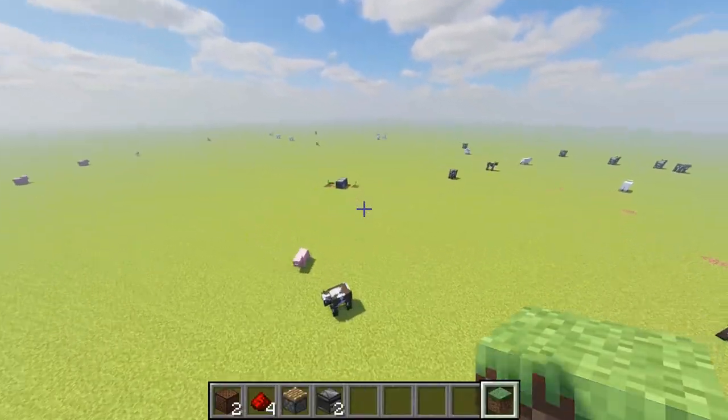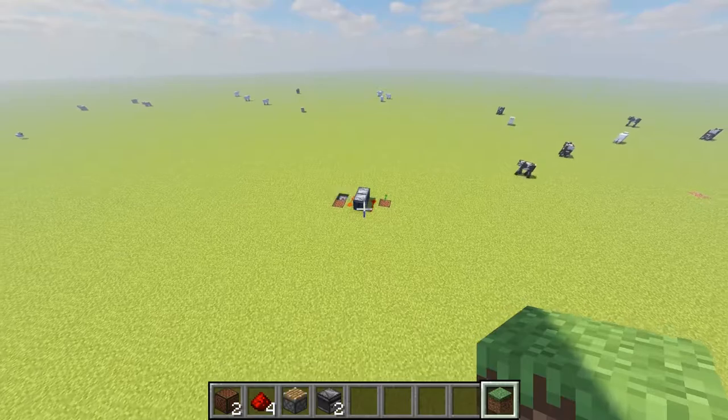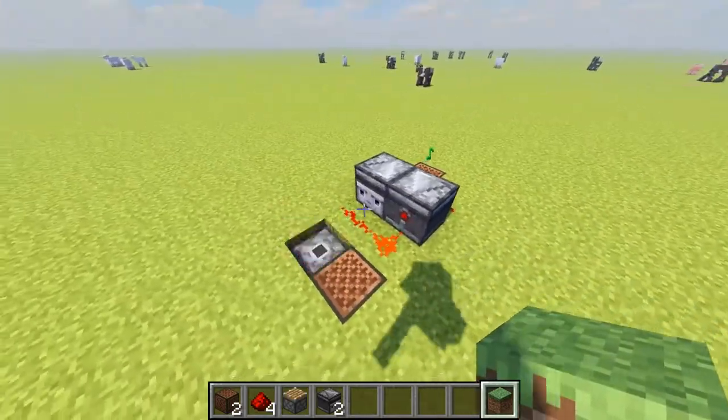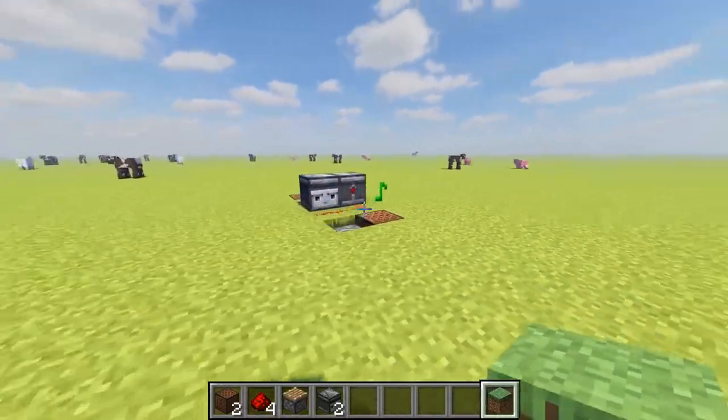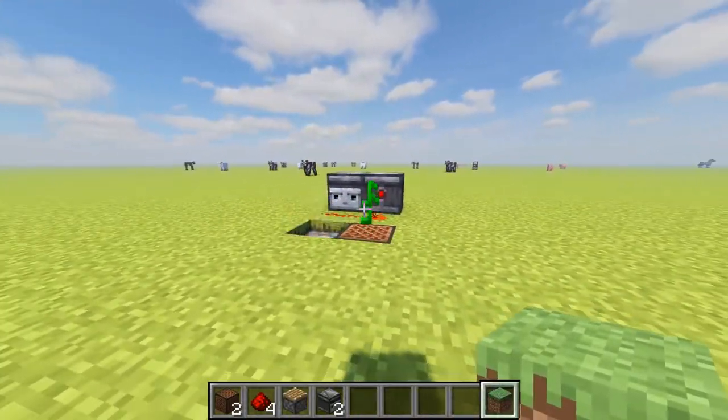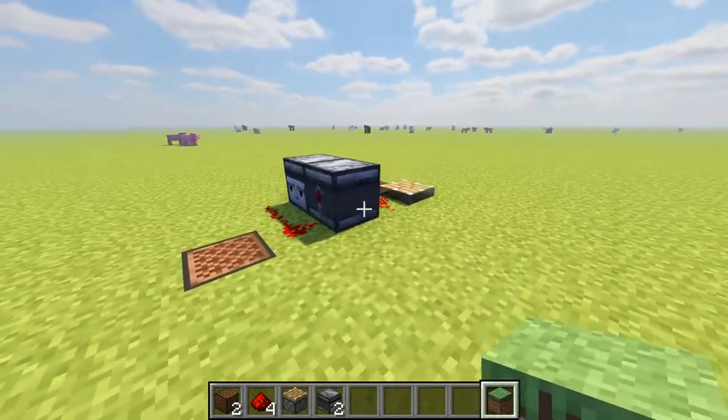You can see as we fly on over, you hear the note blocks first. Then, as you get closer, you hear the pistons. It's horrible. It's a horrible noise. It's terrifying. This is what we call the annoyance device.